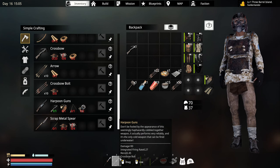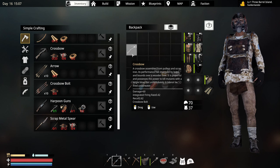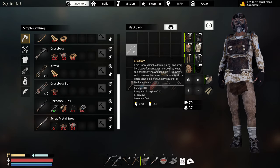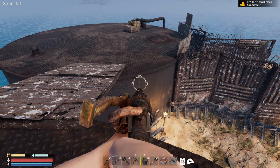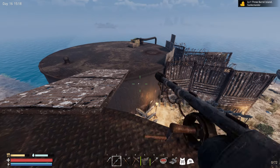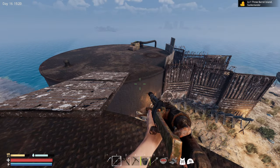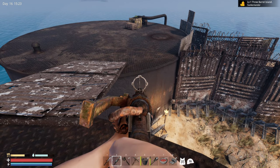It does take the crossbow bolt, same as the crossbow, which has a little bit better refire rate. However, it does considerably less damage — 60 versus 90. Recoil is actually higher on the regular crossbow. If you look where I'm aiming, I'll aim at this little circle right here — it's down and to the left just a hair, so it's not quite on. However, it is better than aiming with the reticle on the crossbow.